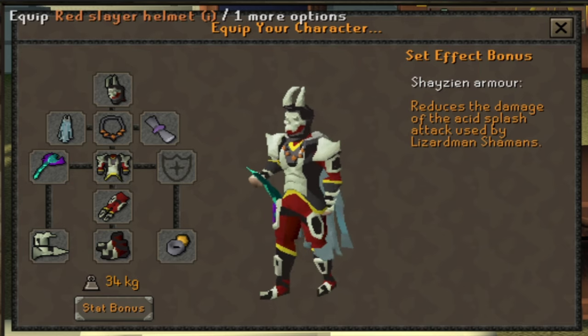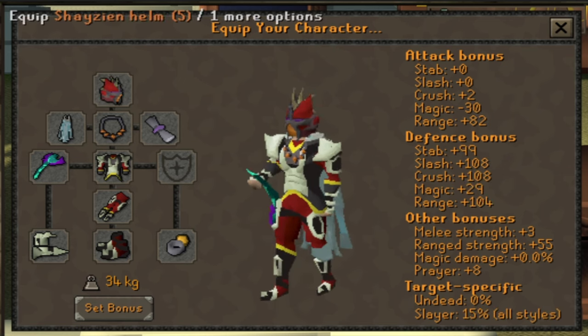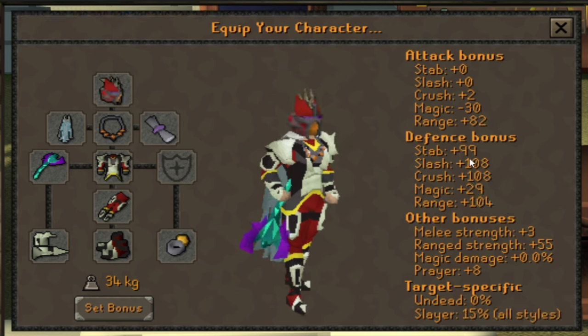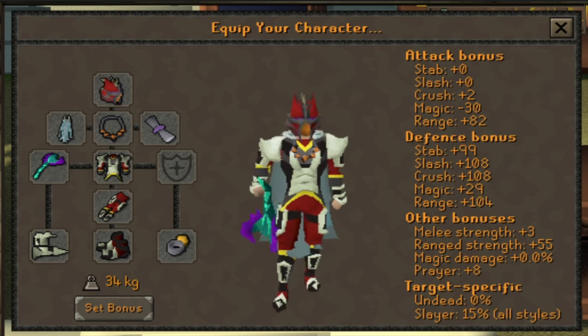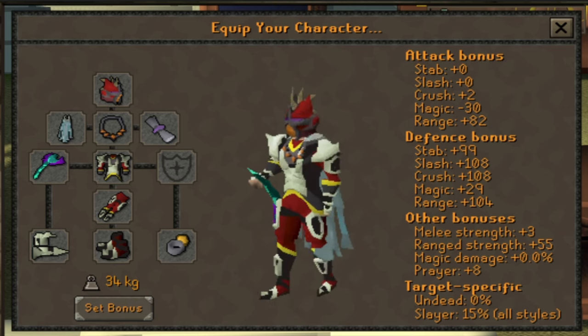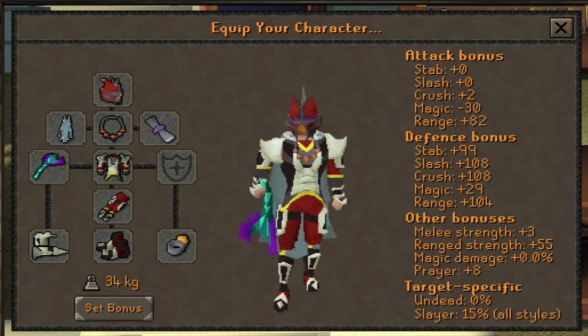This is really good because if you look at my stats right now, if I put the Slayer helmet on, I get a little bit more defense bonus and a little bit more attack bonus as well, and you can do these on task. Even if you're not on task, the Slayer helmet is still better to take. So if you have the Hard Diary complete, take the Slayer helmet.